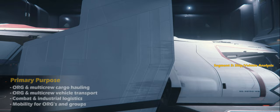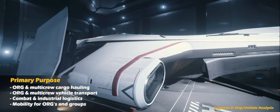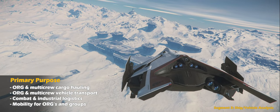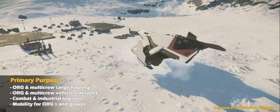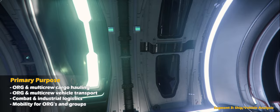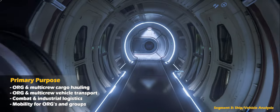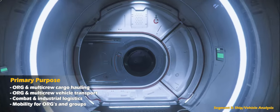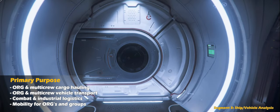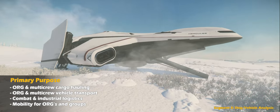So what is this ship's primary purpose? I believe it's short to long distance cargo hauling and vehicle transport. Any dedicated cargo haulers will want to take a very long look at this ship — especially if you are not utilizing the MISC Hull series, or if you prefer to increase your defensive capabilities while maintaining a very reasonable cargo capacity. As alternative use cases, organizations will find this ship useful for logistical support during combat or industrial operations, including resupplying ground forces or moving supplies and ground vehicles from one location to another.